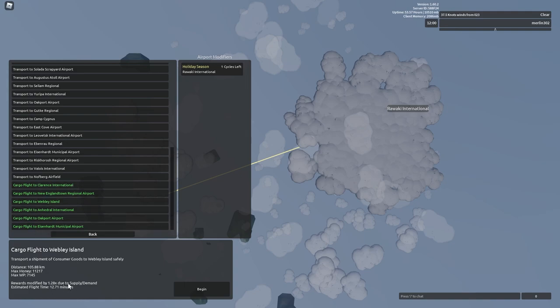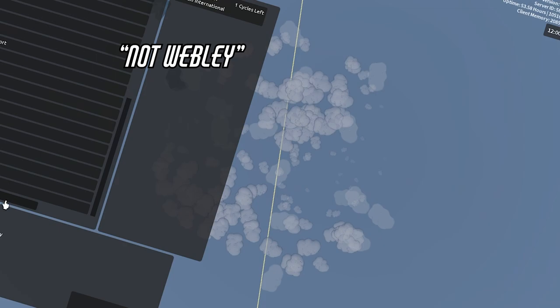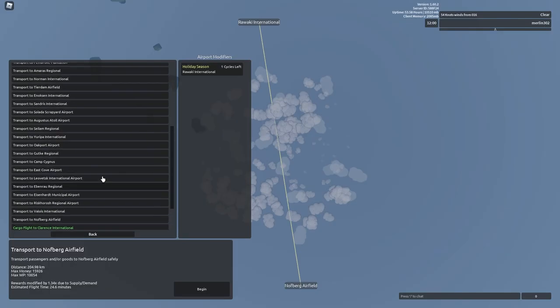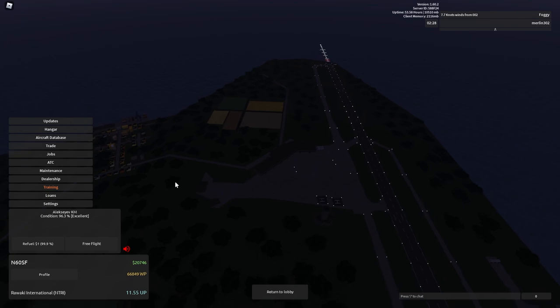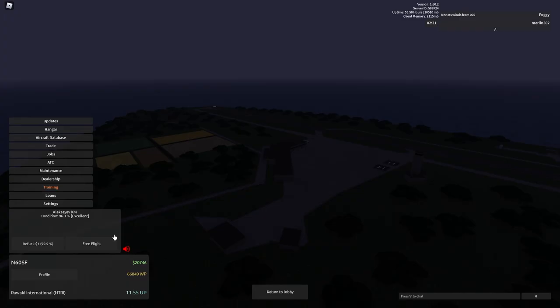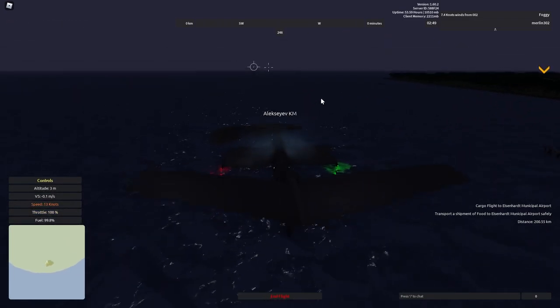The strategy for making tons of money in this thing would be to fly out of airports with very high supply and demand modifiers — somewhere like Weebly to everywhere else, besides Eno, Val, Clarence, and that new Soviet airport — Leo something, I can't remember the name.